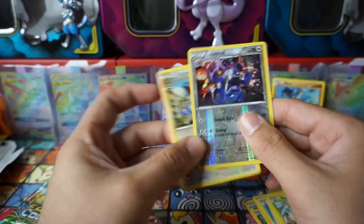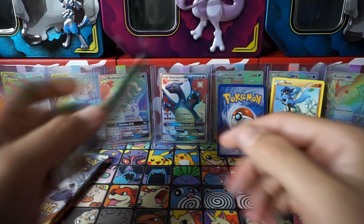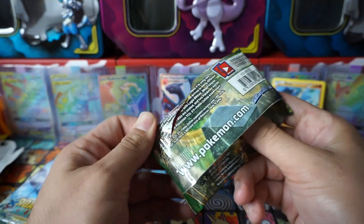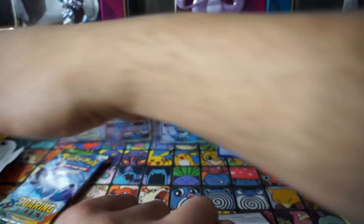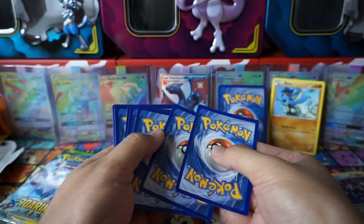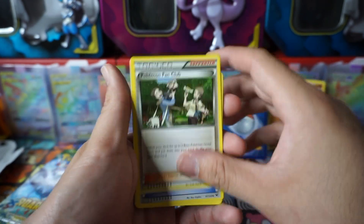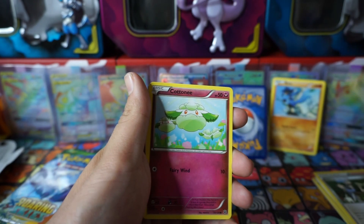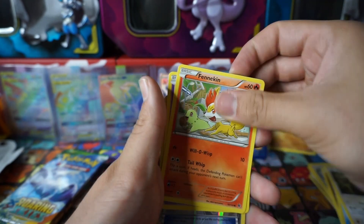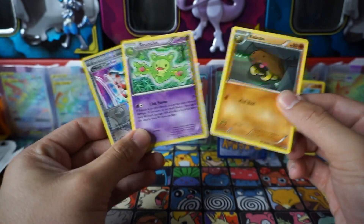We got Binacle, Bronzor, Bunnelby, Loudred - oh, we got an evolution! Isn't this guy with the Detective Pikachu movie? Detective Pikachu and the Jirachi Pokemon GO event - waking up Jirachi. I'm still stuck on that because I need to catch 50 metal Pokemon and I believe I only have 14. Pokemon Fan Club - nice! Where can we get the full art for this? Pokemon Fan Club - that's the one where you get two basic Pokemon. We have Wishiwashi and all the evolutions for that, Solosis, Mega Capture, and Kabuto.